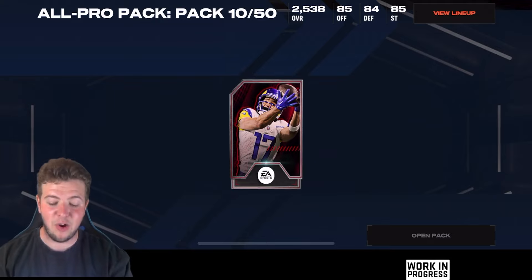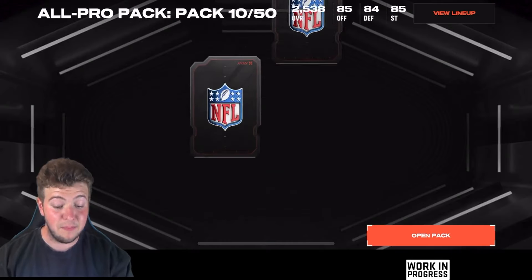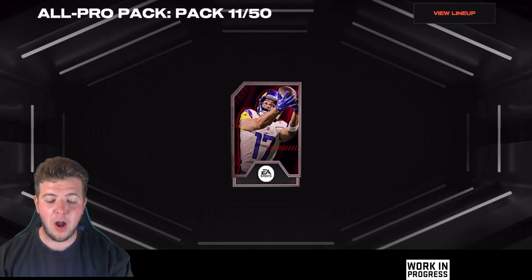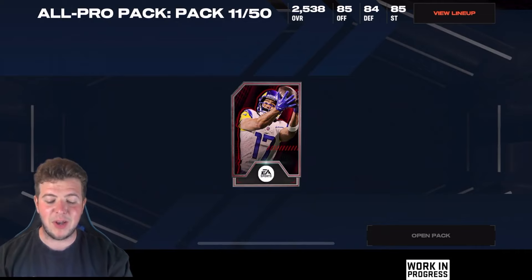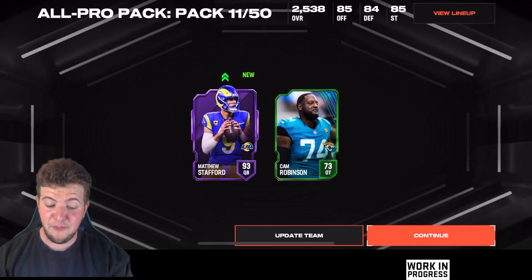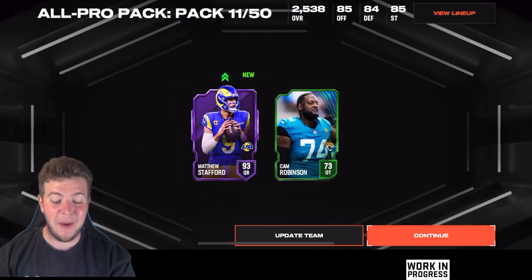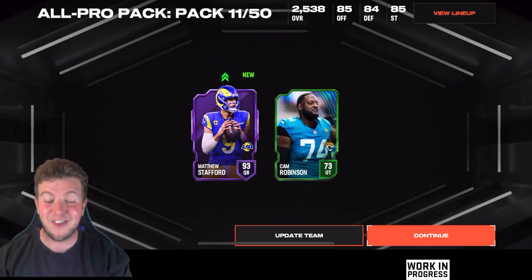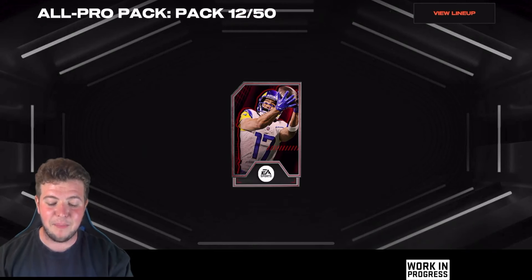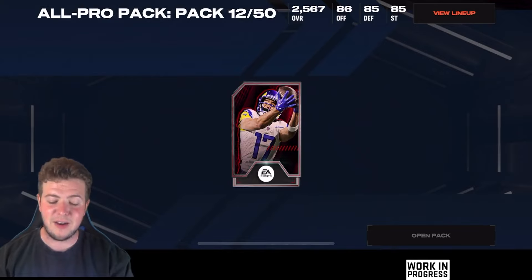Can it be back to back? Not today, ladies and gentlemen — we're going to hit a rare and an uncommon. Pack number 11, coming up for about halfway through the All Pro packs, and we hit another epic: Matthew Stafford! I actually need a quarterback — that is a really good pull. I haven't got a quarterback right now of any stature, so I'll take a Matthew Stafford. Not bad at all.